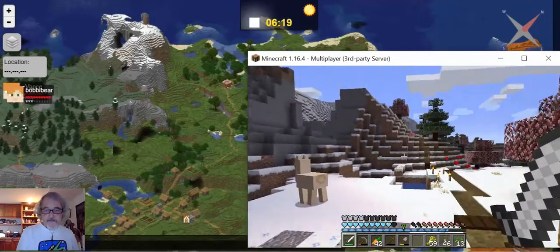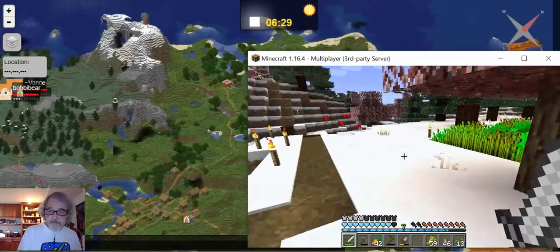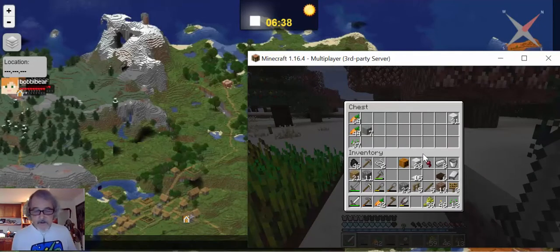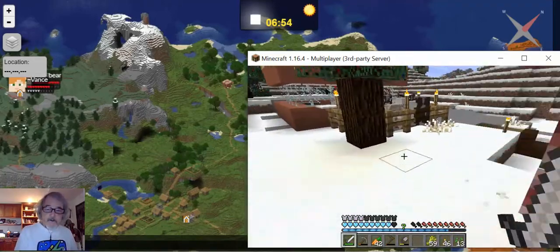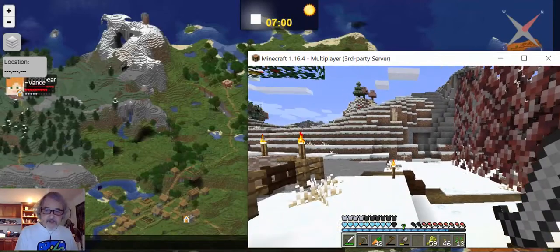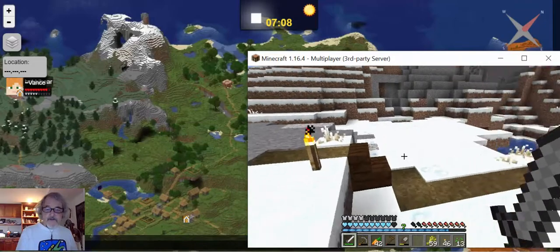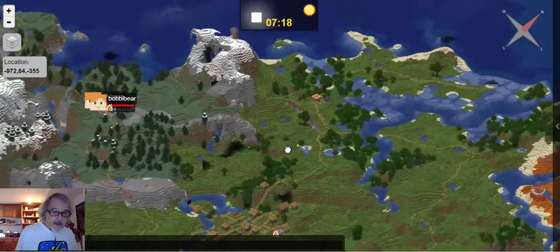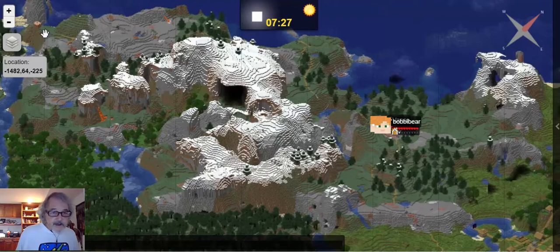We've got some friendly alpacas and we've set up a garden over here. There's a chest. Bobby and I might hang out here a little bit and shear sheep and multiply them — we brought these sheep in off the mountain. Or another thing we could do is just run to the next shelter. We'll come back and tend to this one. There's a path leading over to the next shelter.